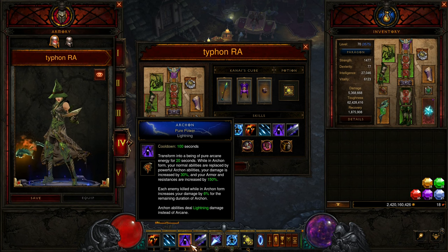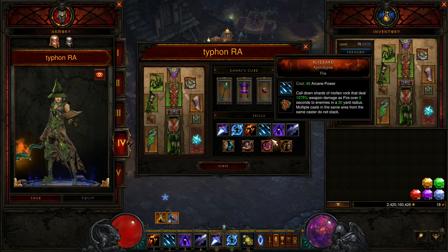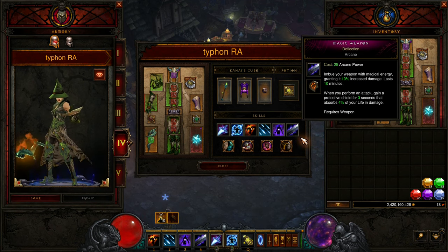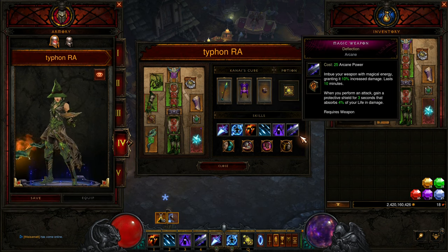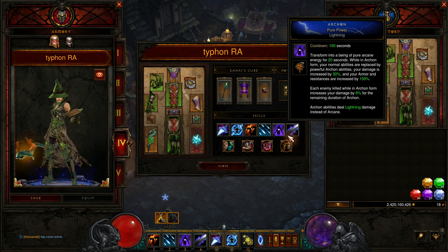So why is this build particularly strong this season in Season 28? There are three main reasons that make Reverse Archon a particularly good fit. The first one I already touched on — it's a no-Teleport build. We don't have space for Teleport because we need Deflection, since we don't have any sustain shields from Spectral Blades while in Archon for 20 seconds. So for sustain in Archon we need Magic Weapon, and we switch out Black Hole for Archon, meaning there's no space for Teleport. With CC immunity and passability in Season 28, that's not such a big deal.